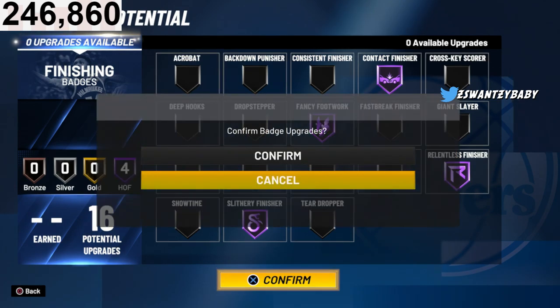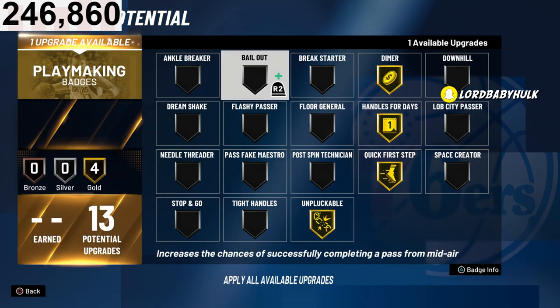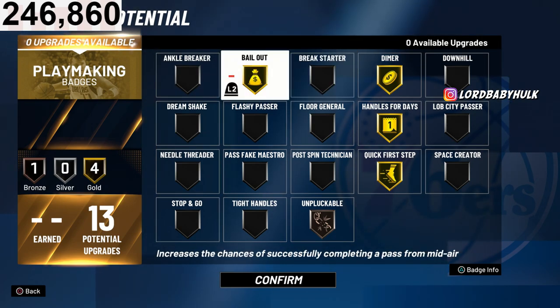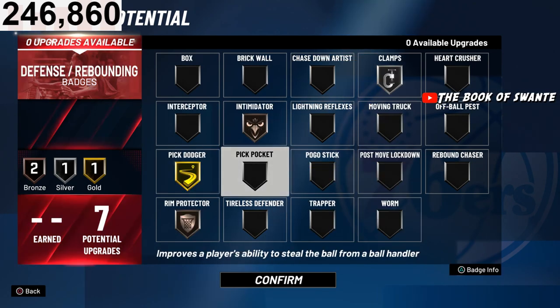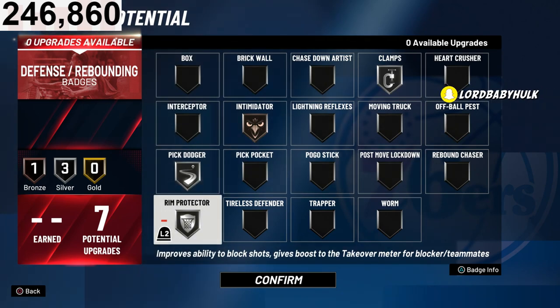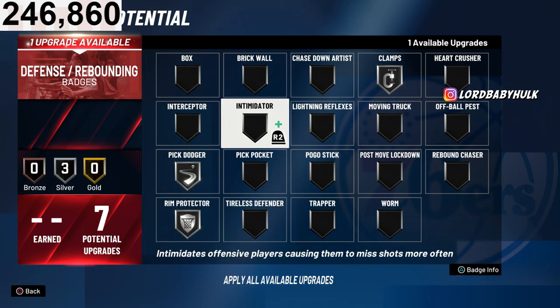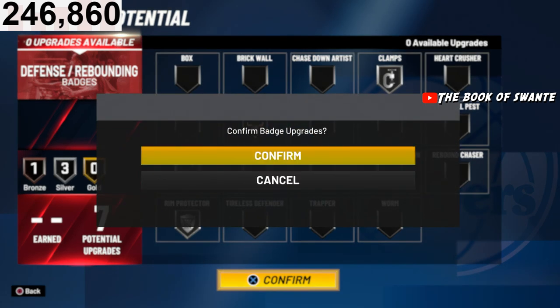For the 2v2 version I'd rock something like this — Volume Shooter and Hot Start make up for not having Hall of Fame badges. If Unpluckable doesn't work, something like this, or other variations — all up to you and what works next year. For defense it's tough because we don't know what's going to work next year. Pick Dodger if you can get away with Silver Rim Protector. Maybe if you don't need Intimidator you could do that — who knows if Intimidator is crazy. This will probably be the best combo next year for 2v2 with low defensive badges.